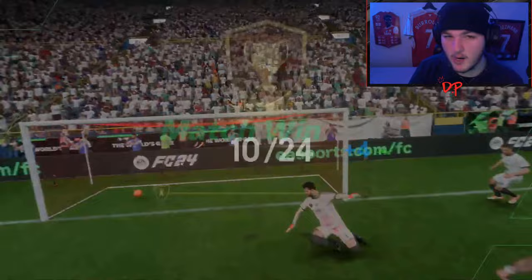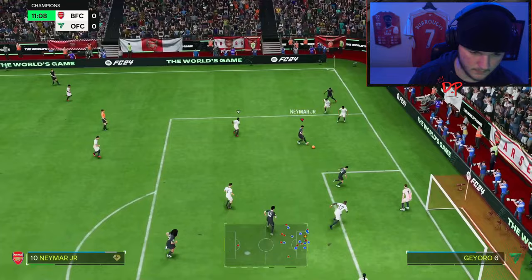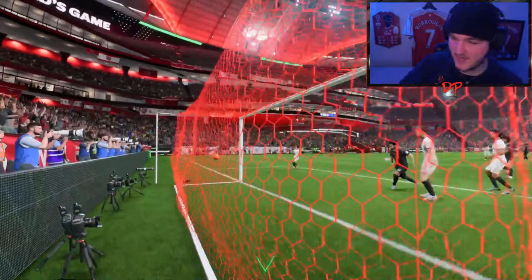It only took him 10 minutes to get his first two goals for the club and we got that three nil rage quit. They were very standard goals for a striker - poachers finishes - but he did what he had to do. Let's jump into game number two. We get an assist - my opponent really gone already? He must be doing a speed run in Foot Champs. It's only a Friday night as well, which is interesting. We'll take it - an assist for Lautaro!